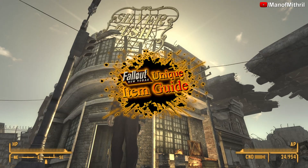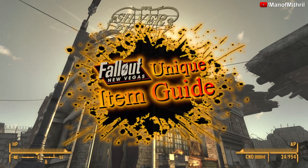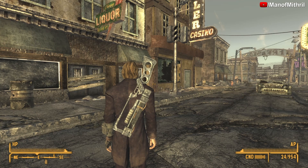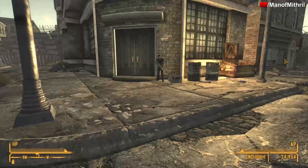All right guys, this is Mithril back with another Fallout: New Vegas unique item guide video. Today we are here in Freeside, just outside of the Silver Rush, and the item we are looking at today is the Van Graff Plasma Rifle.